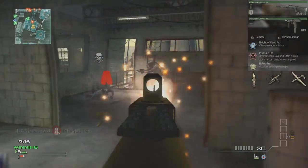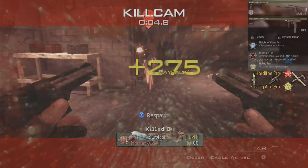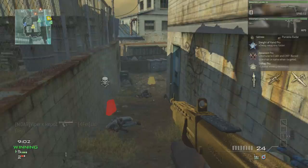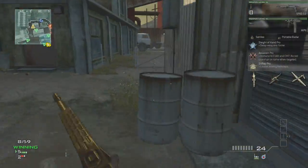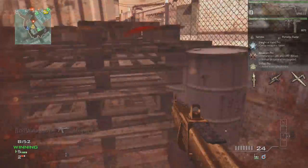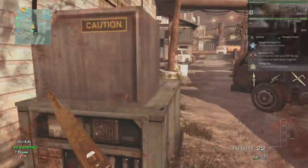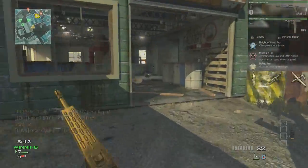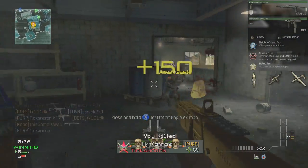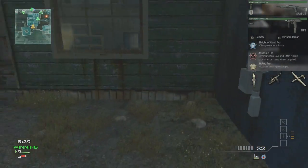Look at that shot right there — that shot should have killed, there's no reason it shouldn't have killed. This commentary I want to give tips on the shotguns and tell you the secret to them, the consistency issues, especially with the pump actions. As you can see, that also should have been a one-shot but it wasn't. The main reason is the connection — once you get a good connection on the pump action shotguns they perform pretty consistently, giving you a one-shot kill as long as you're in range, or at most a two-shot kill.